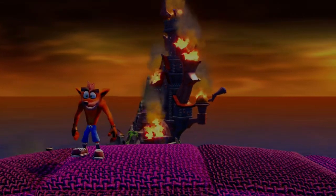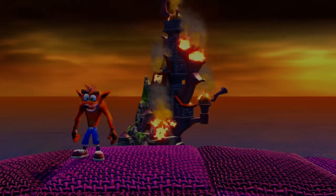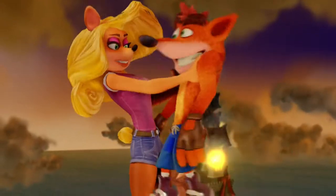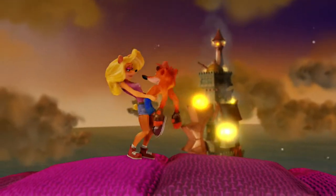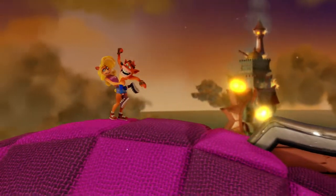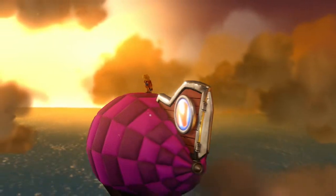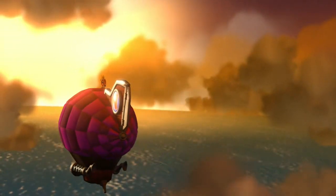Oh, there he goes falling down. Looks like we've put an end to Cortex once and for all. We've already rescued Tana in the previous part, but here she is again on the airship. We've stolen that airship now - he will not be getting that back. And his castle will burn down.